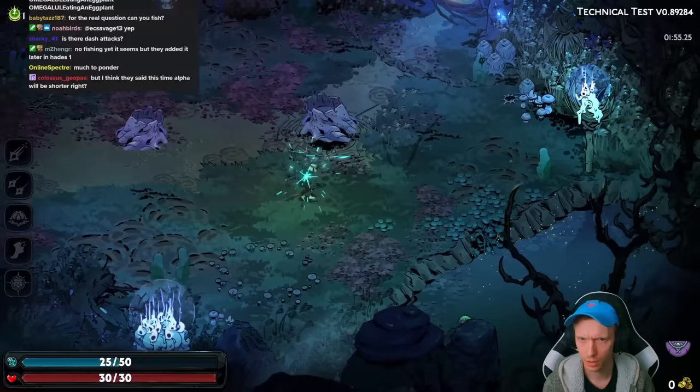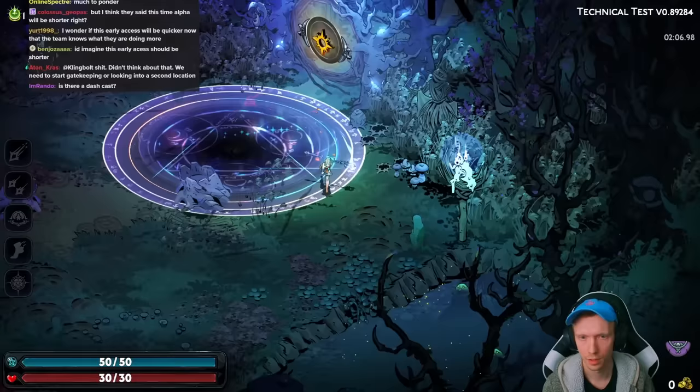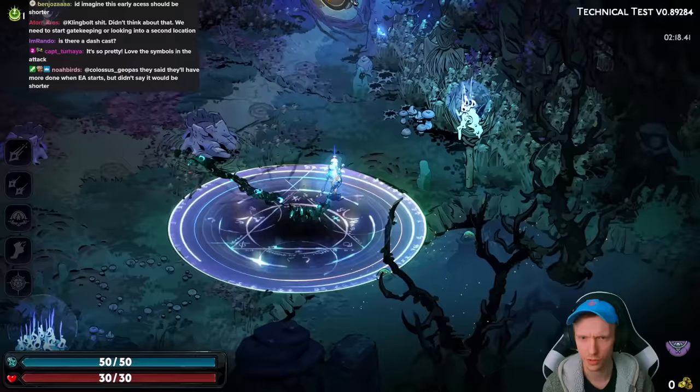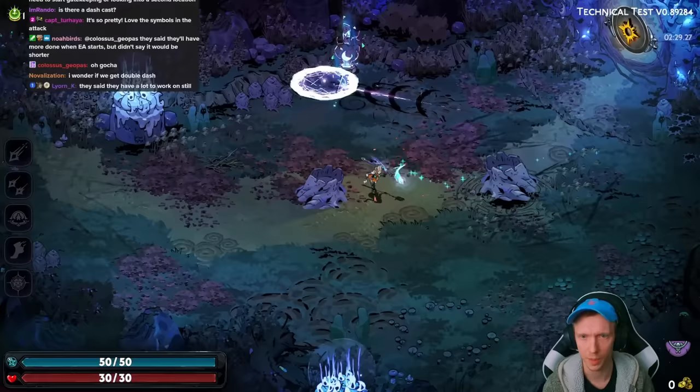Dash attack? Yes, kind of — it looks like there is one. It feels like the dash is on a slightly longer cooldown though. Dash cast? It's the same really; it doesn't look like Mel slows down for the briefest moment when using the cast. There is a cooldown to the cast, so you can't have more than one circle at a time. You can't really animation cancel the special by dashing soon afterwards, as far as I can tell.